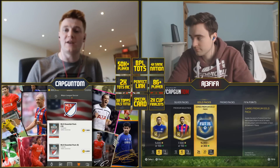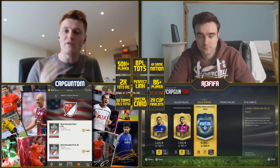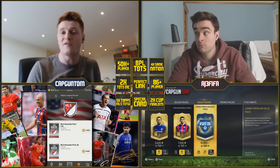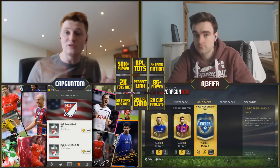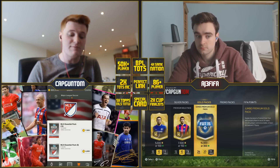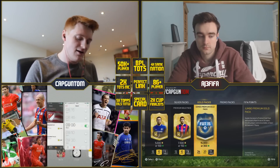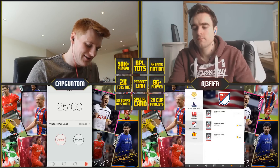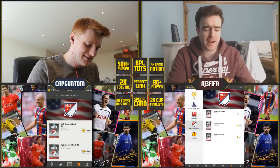There is some stuff on the line - whoever loses is going to have to discard a Team of the Season Fabregas, 90 rated, worth over half a million coins. They'll also have to discard everything in their trade pile. Andy, are you ready? I'm ready. On your marks, get set, go - let's play bingo!